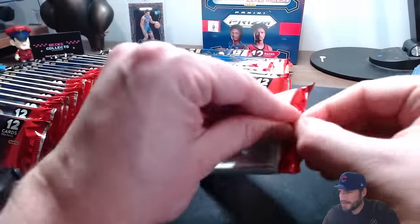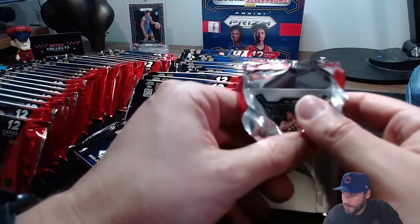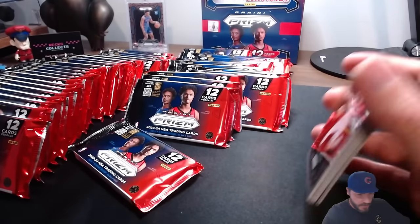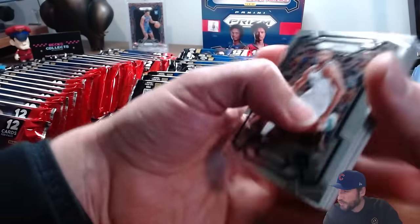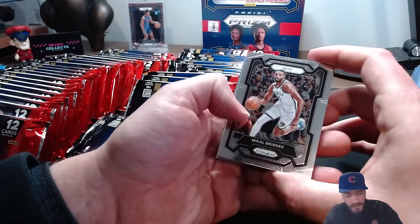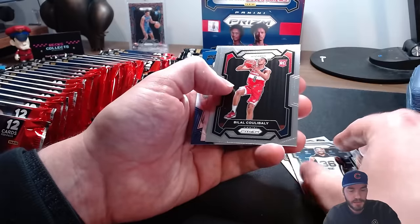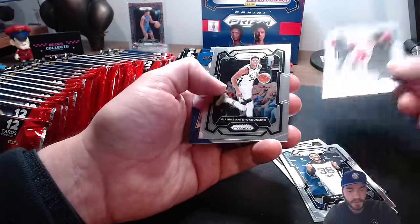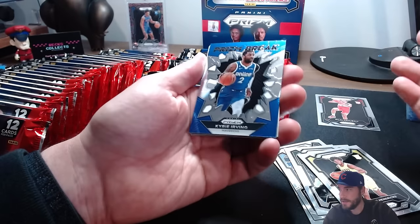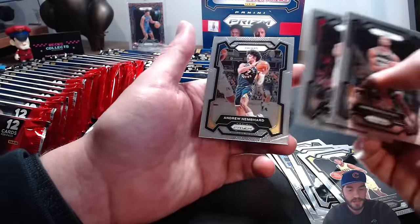I think we're one for two on the signatures. The Cason Wallace signature - you're not going to get the Wimby, not going to get the Scoot, other than the Thompson twins. Keontae George, a couple of other rookies - Cason Wallace is probably best case there. Non-numbered but still a good signature. We got Marcus Smart, the Blaw rookie, Giannis, Taylor Hendrix, regular Kyrie prism break, a silver, backwards card, Harrison Drummond, and Nimba.